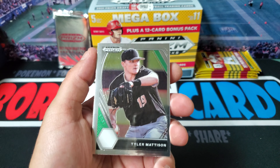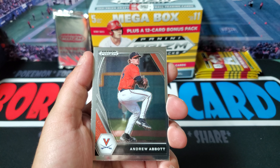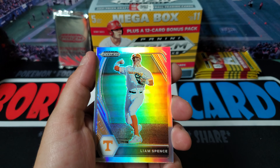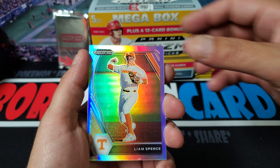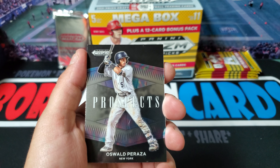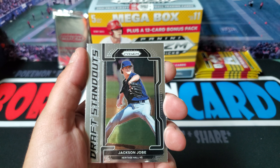We got five packs left. We got Tyler Madison, Andrew Abbott. We got another silver - it's going to be Liam Spence. We got Oswald Peraza Prospect and Jackson Joby.